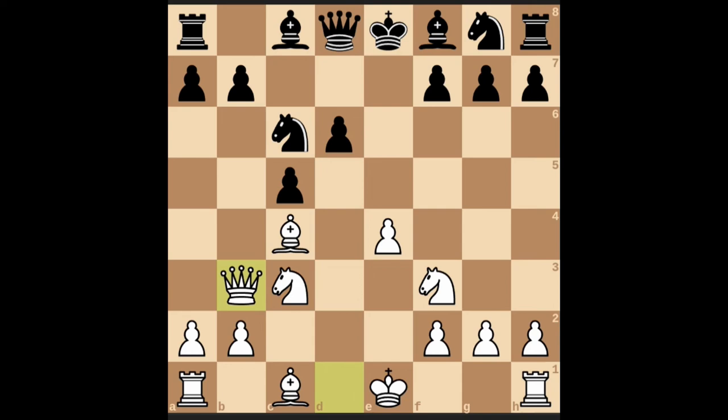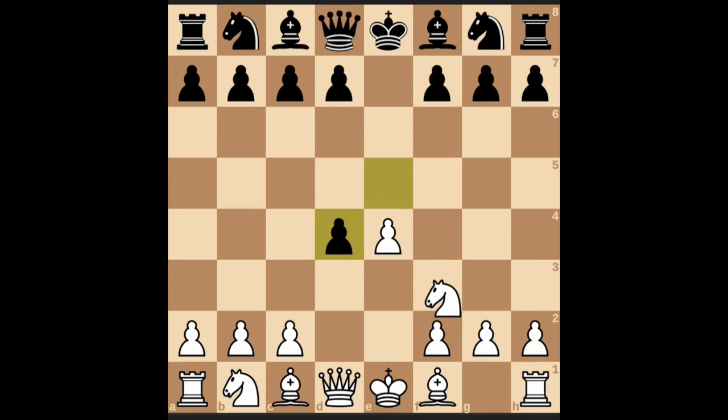Black will try to give support to the pawn at c5. Then you can move queen b3, queen d7, castle kingside. This was the Center Game Accepted — this is how that variation is known.